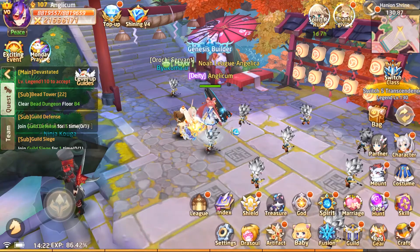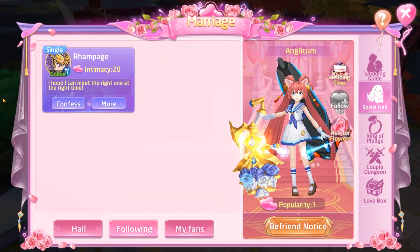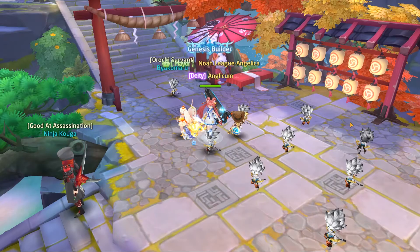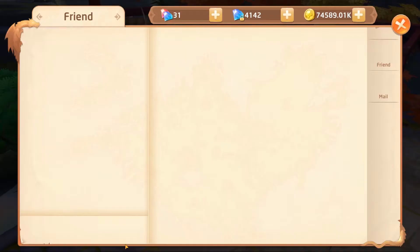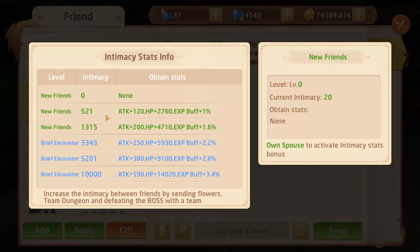All right, there's Rampage's text — let's click on that. It says 'Followed.' So now we should see Rampage in the list — there you go. So it looks like we have an existing intimacy of 20. Intimacy is the level of your relationship, how close you are to that person or character. It says we can confess love when we have reached an intimacy of 99. If you click on the friend heart icon, you'll see my level of intimacy with Rampage is at 20.